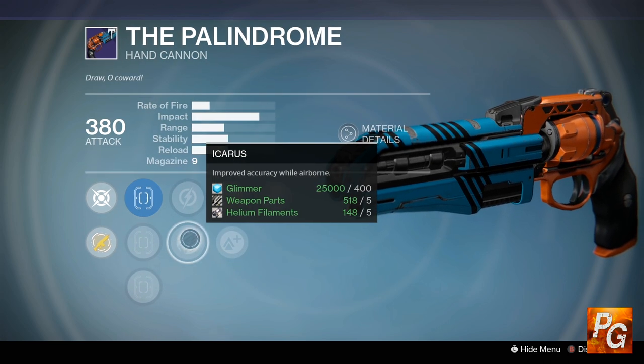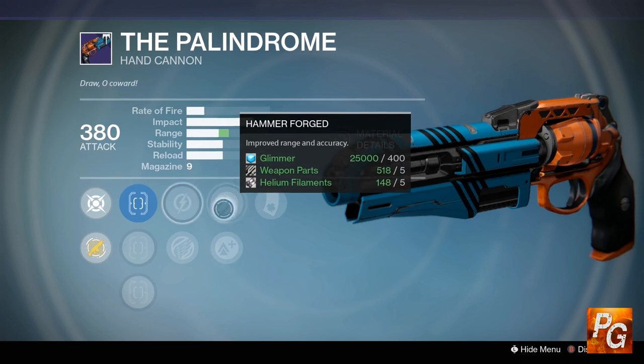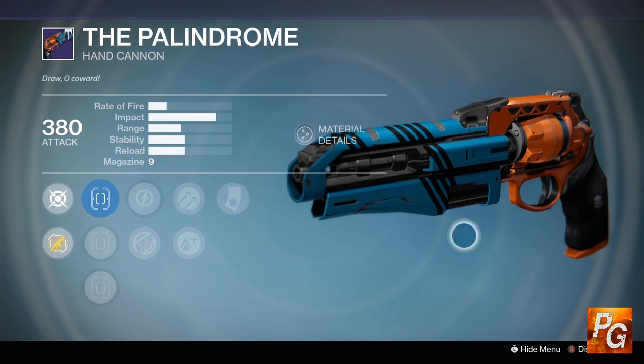I would probably go with Icarus, like I said, if you like to jump around. If not, then go ahead and put on Relentless Tracker to track your enemies. You definitely want to run Hammer Forged and Luck in the Chamber, and you've got yourself a pretty decent crucible Palindrome.